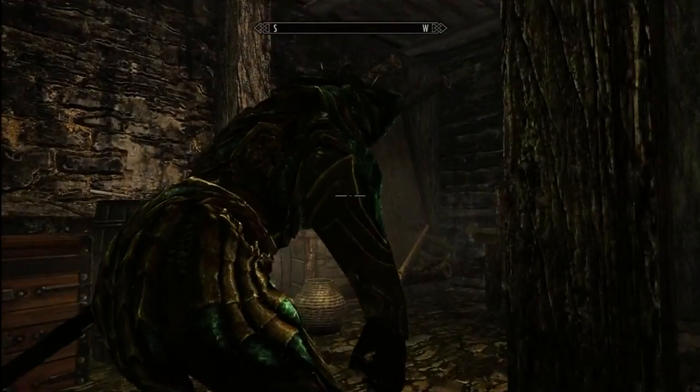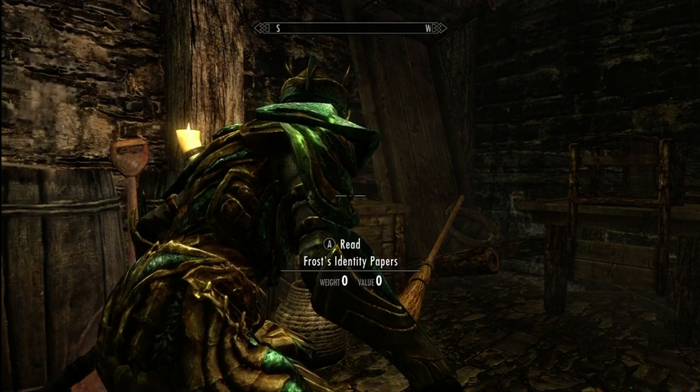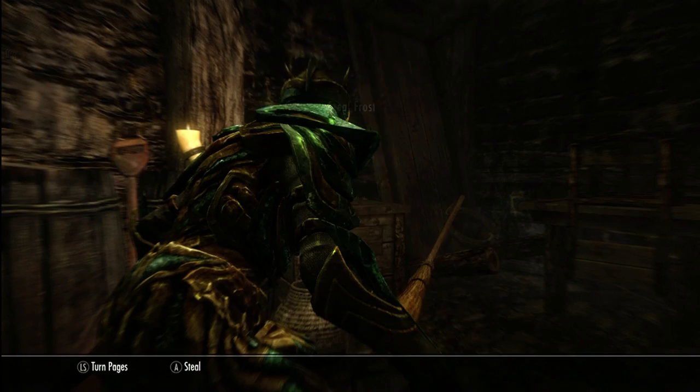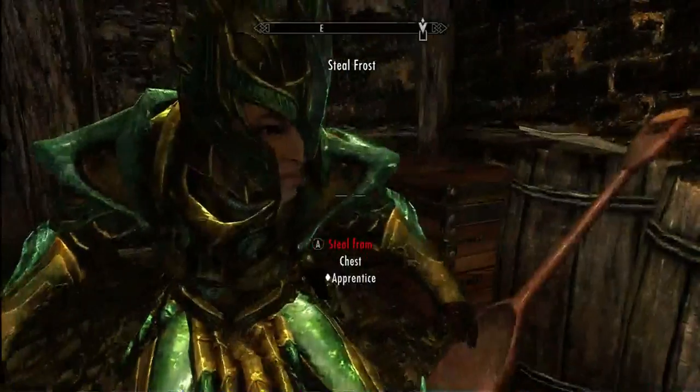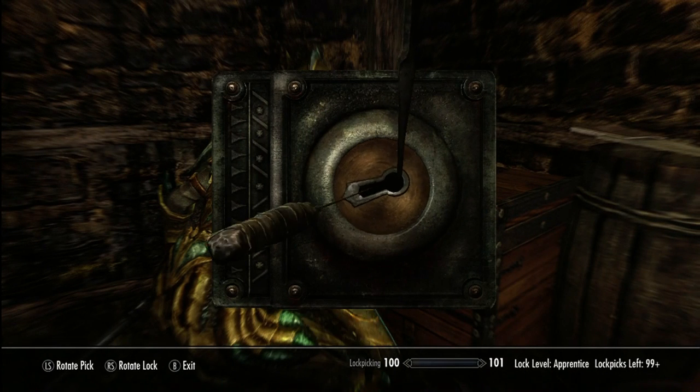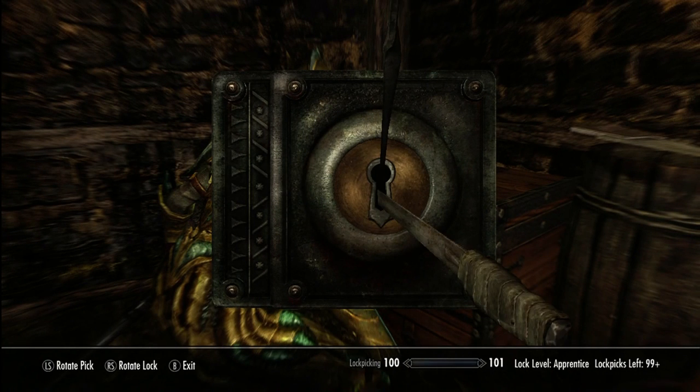So basically, in the basement here, I found this paper after looking around — and this is Frost's identity paper. But when I looked in my quest log, it said that I already had it. That's why the quest was never active. Now you can see there's the arrow on my map showing the quest is active. While I'm in here I might as well take a look at this chest and see what's in it.